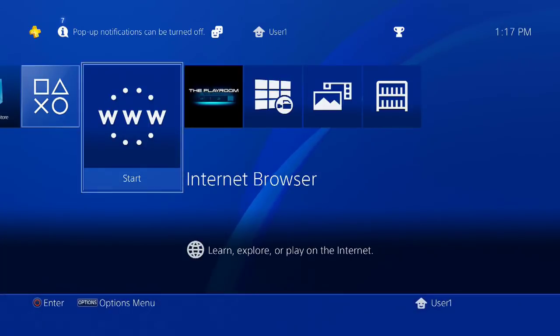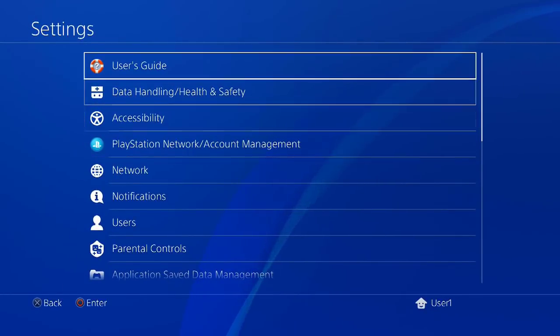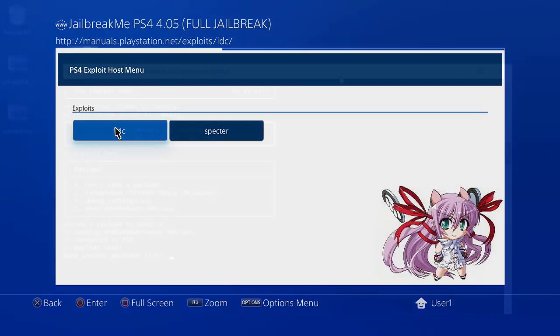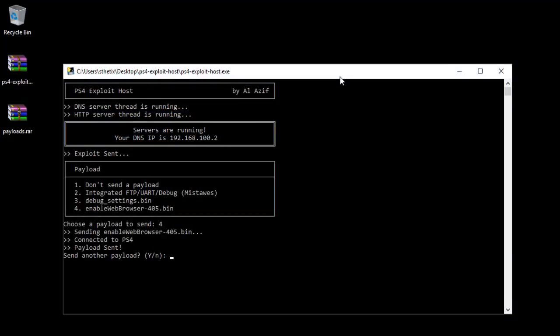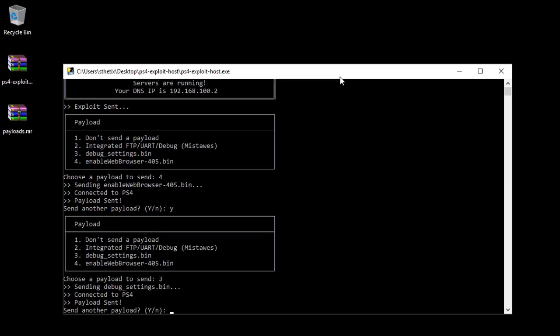To inject another payload, you must reopen the user's guide. Choose Y to send another payload. This time we will press number 3, that is enabling the debug settings.